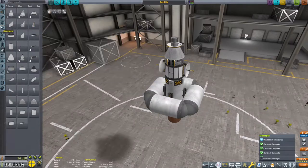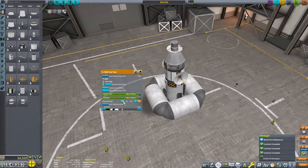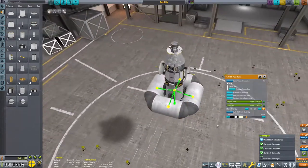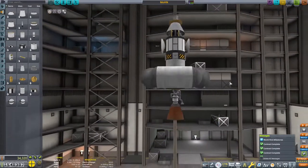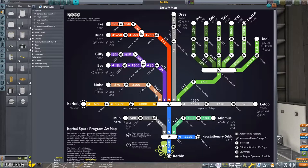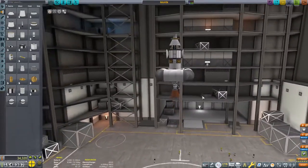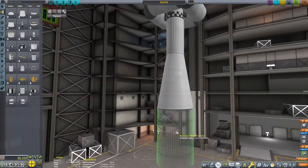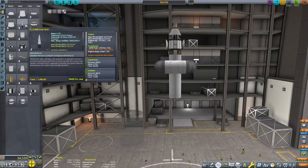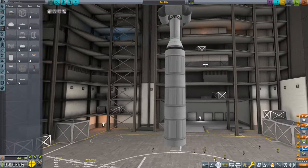Going through and looking at this craft, it doesn't quite have the fuel I need to make it into a Moho capture orbit. I'm expecting this to swing from solar orbit into Moho orbit, and that means we need about 4,040 Delta V to capture, at least according to the Delta V map. We have about 2.1 kilometers per second of Delta V on this vessel, so we're going to have to make up a lot of that loss from the booster stage. I'm going to use a few adapters to work out to the larger sized fuel tanks.